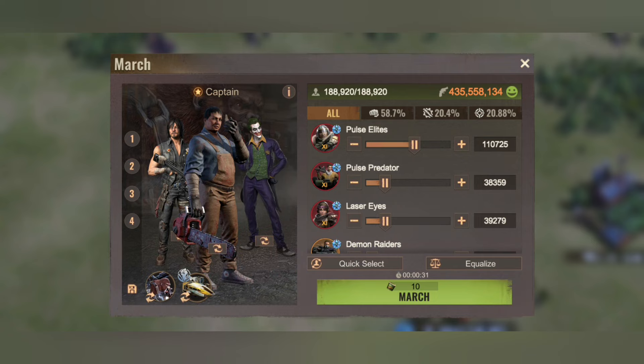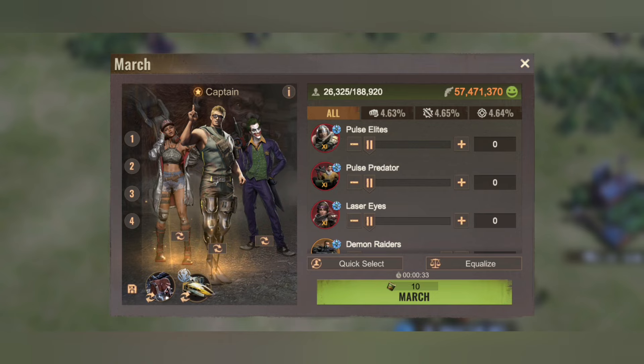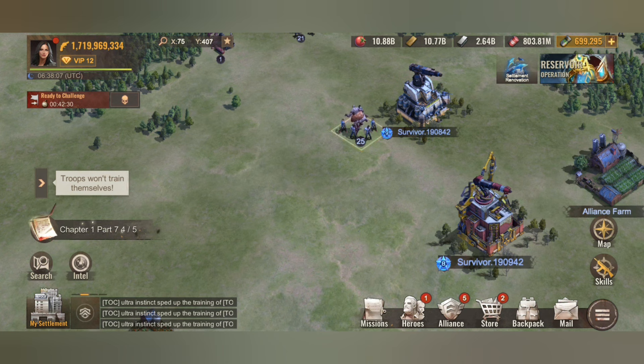It shows 58% infantry and 20-20 for hunter and rider. Basically how I set up is around 55 or 60 for infantry, lower my rider, and increase my hunter. To save your march interface setup you can change your heroes, change your behemoth, change your aircraft, and then click that little button to save and confirm. It will save all the setups that you do.